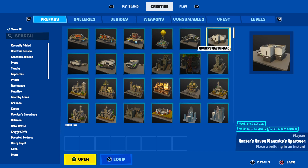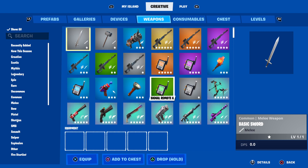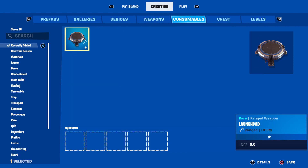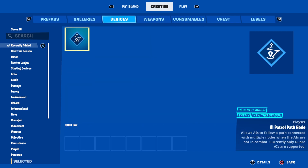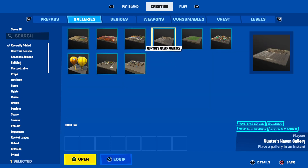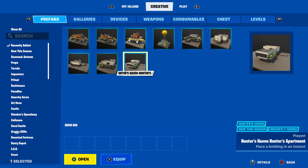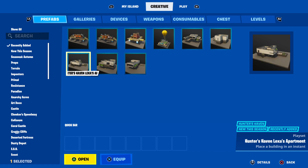So we have brand new Haunted Haven areas. I think it might be just a new Haunted Haven base. Yeah, so I think it might just be Haunted Haven — these are five brand new Haunted Haven areas. We've got Lexa's apartment, which is really cool.